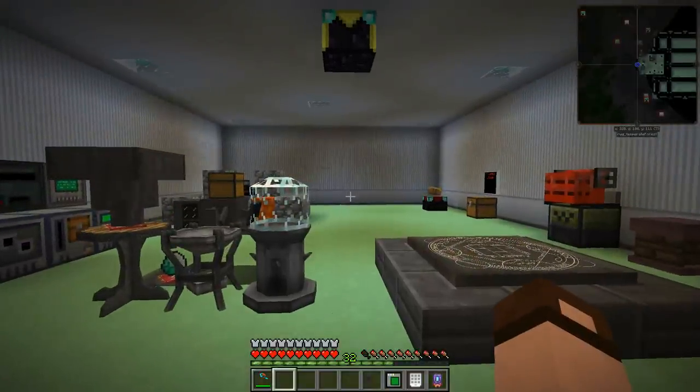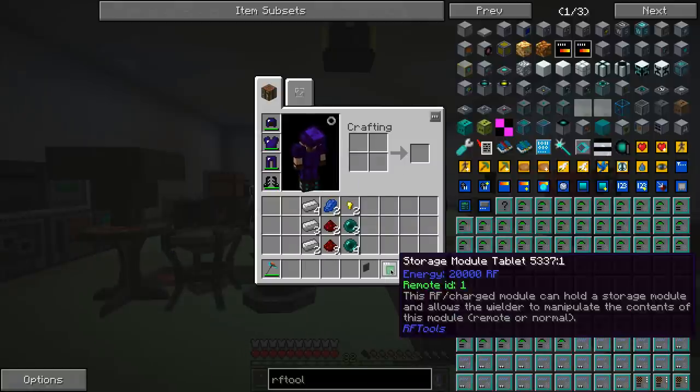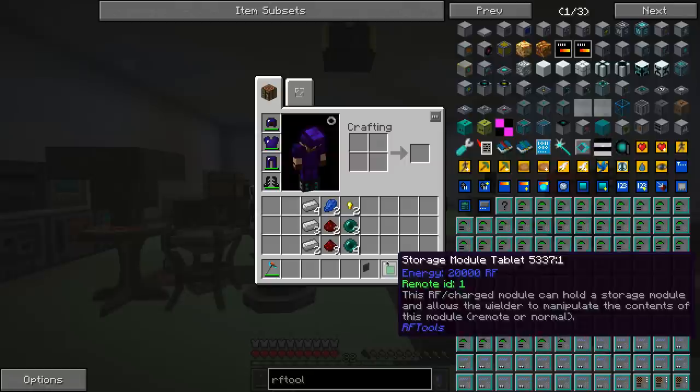Let's do something else here. I've got power. I've got crafting. I've got storage. One more thing I need is transport.